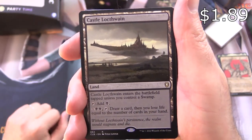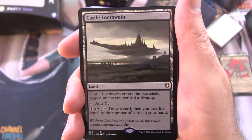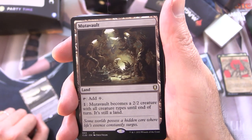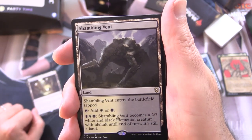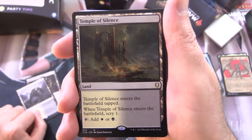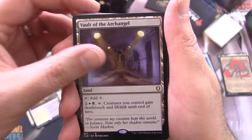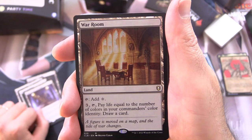Now let's look at the mana base. Castle Locthwain is a land — enters tapped unless you control a Swamp, tap for black. For 1 and 2 black, tap: draw a card, then lose life equal to the number of cards in your hand. Mutavault is pretty decent — tap for colorless, pay 1 and it becomes a 2/2 creature with all creature types until end of turn, still a land. Another way to beef up your party. Shambling Vent enters tapped, tap for white or black, for 1 white and black it becomes a 2/3 white and black Elemental with Lifelink until end of turn. Temple of Silence enters tapped, scry 1 when it enters, tap for white or black. Vault of the Archangel: tap for colorless, for 2 white and black tap: creatures you control gain Deathtouch and Lifelink until end of turn. War Room: tap for colorless, for 3 tap, pay life equal to number of colors in your commander's color identity: draw a card.